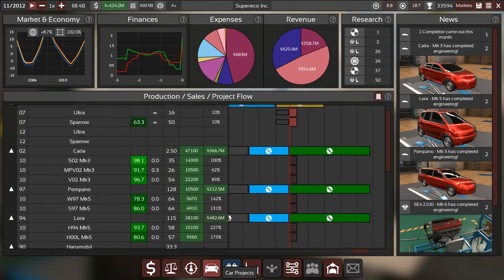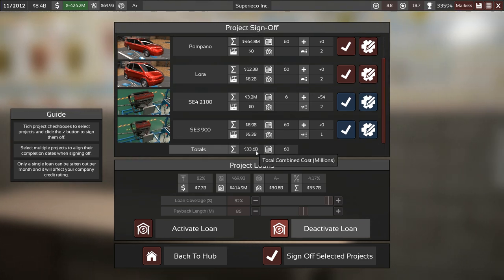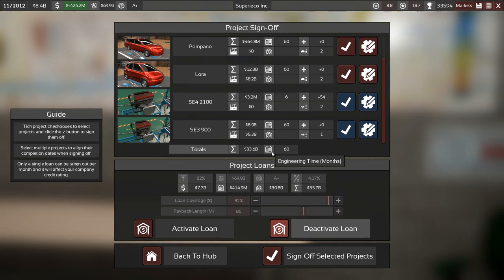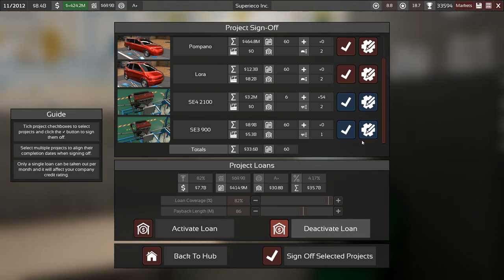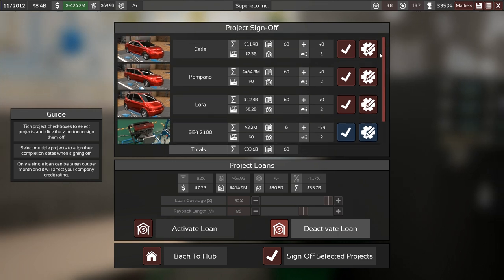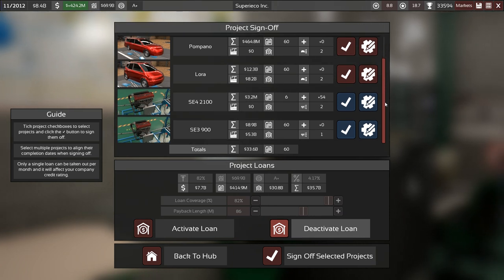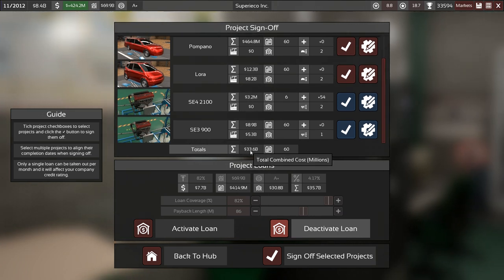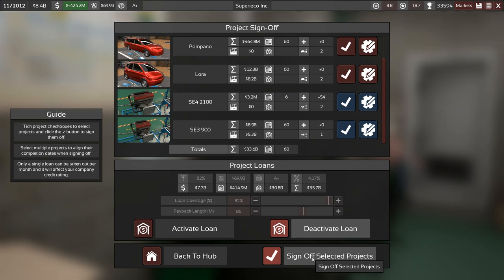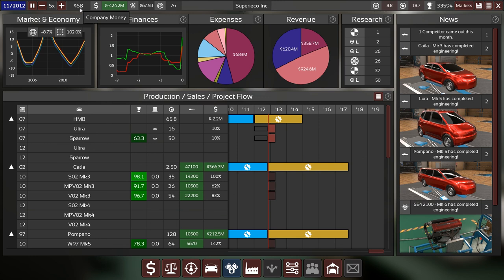We can sign it off. How much does this total? 33.6 billion — yes, that is fancy. But I think we don't need anything specific for that because we are making plenty of money here. 33 billion is quite a bit but that's only half of our company valuation. Let's sign it off without taking out a loan.